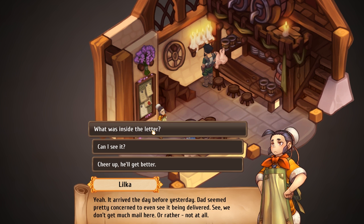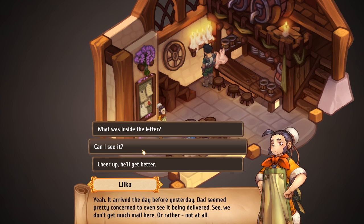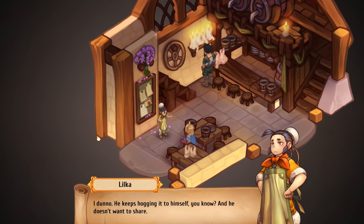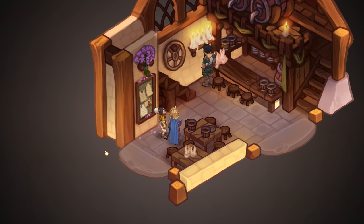So you can ask to see it or what was inside. Go with — asking to see it is probably a little too intrusive. You want to show concern but not be demanding. What was inside the letter? I don't know — he seems to be hogging it to himself. And he doesn't want to share.